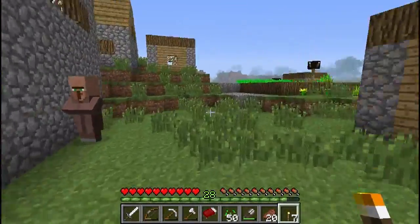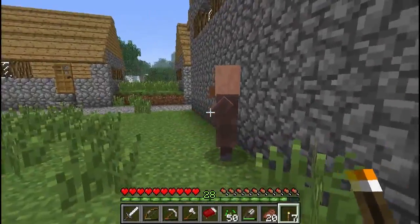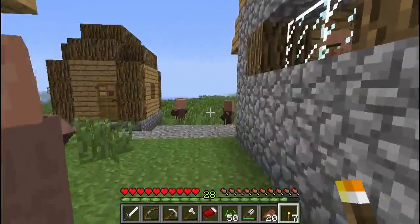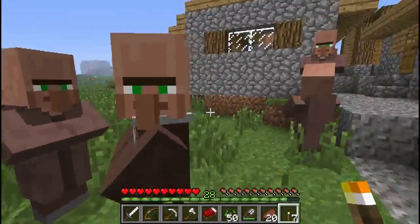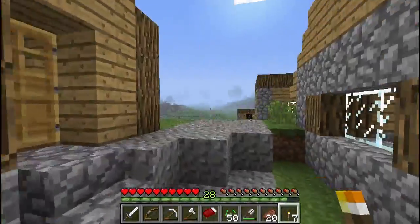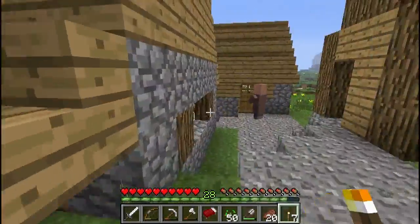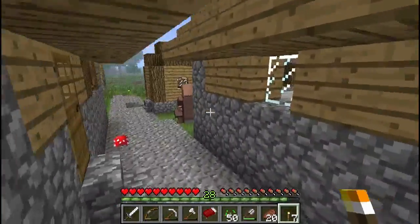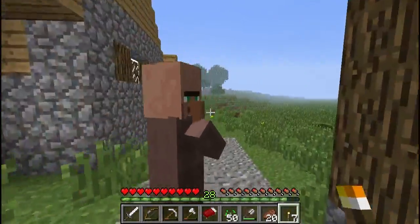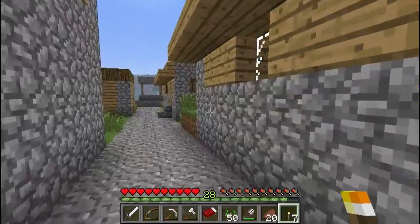There are I think five different types of villagers. There's a farmer — this guy is a farmer, and most people in this village are farmers. Here is a butcher — the one with the white apron is a butcher. In fact I think that's the only people in this town. There's not a church, so we don't have any priests, and there's not a blacksmith, so we don't have a blacksmith villager. It's quite a limited village in what it has to offer, but when we convert them we might get lucky with some different trades.